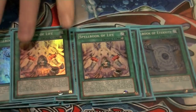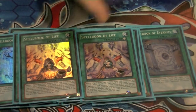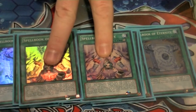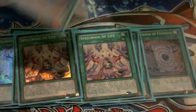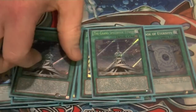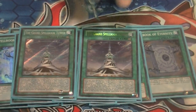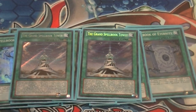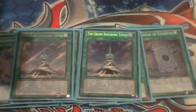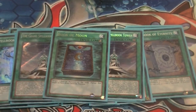Two copies of Spellbook of Life — if my Priestesses are in the graveyard I can bring them back, or if I need to get World out of the graveyard to get its effect off. Two copies of Spellbook Tower — to recycle cards and get extra draw power. And Book of Moon for a little extra protection or to get an extra search off Spellbook Magician. That does it for spells.